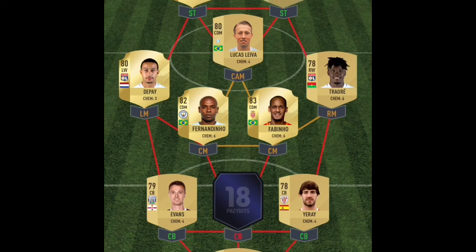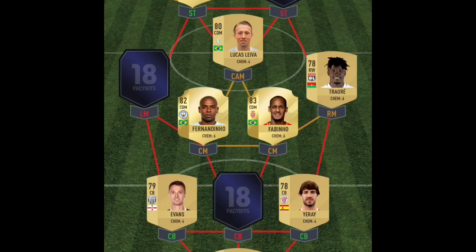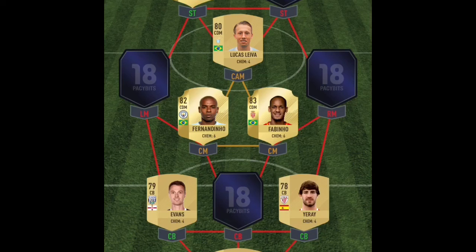Three more guesses. If I get the highest ones destroyed, that's when I'll be upset. My highest is an 83. Was that the Fabinho you packed? Is he at center mid — left center mid? No, that's a Topa 80. Two more guesses: right mid. Nope. One more guess. Nope — you're out. You survived! Fabinho is in the right center mid and Fernandinho is in the left center mid.